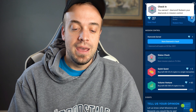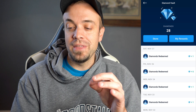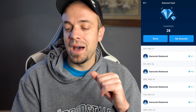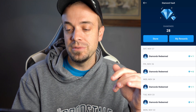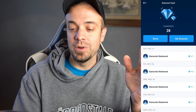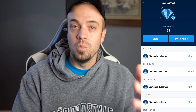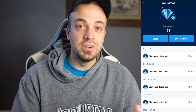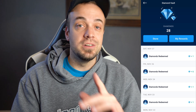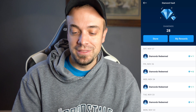Anyways, we have 28 diamonds in our vault, so I'm going to hit 'Open Vault' in the upper left-hand corner. Within the Diamond Vault, we have the option to either go to the store to redeem diamonds or tap 'My Rewards.' I honestly have never hit that before, so let's see — and that makes sense. Once you get rewards from the store, this is where they show up, and then you can withdraw whatever CRO balance you have.